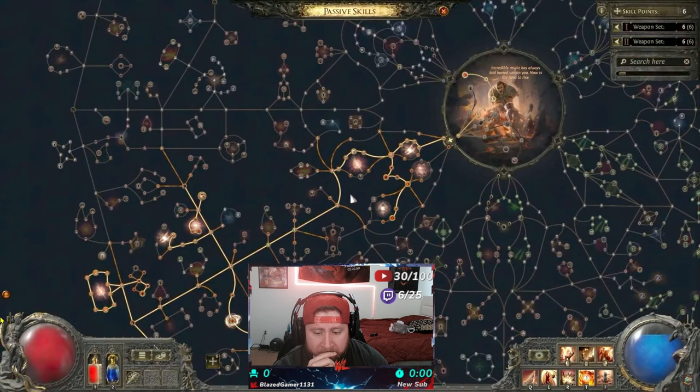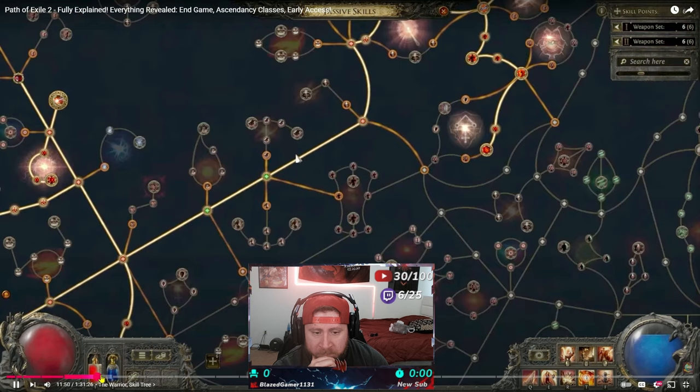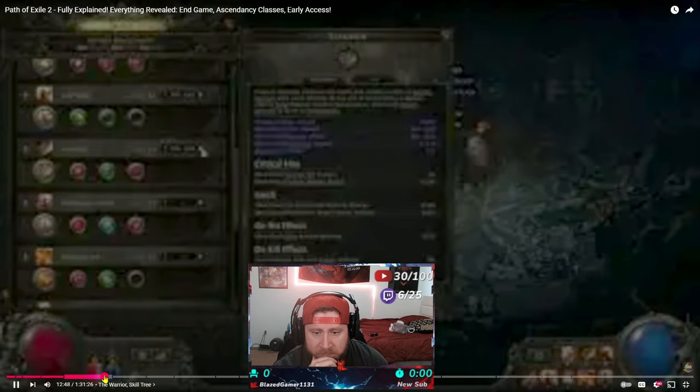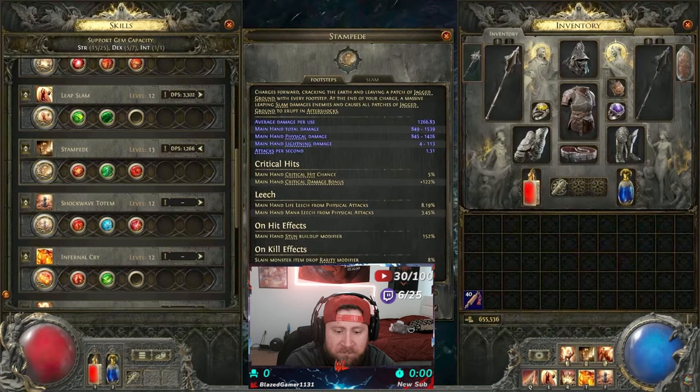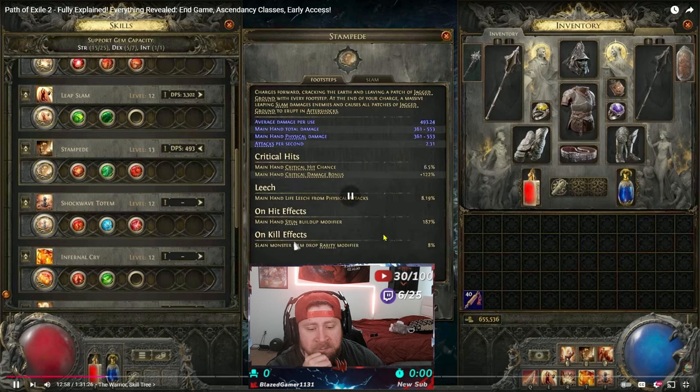I like that you can actually see the straight-up DPS on a skill now, as opposed to going back to your character sheet to check damage or highlighting over the skill. The correct DPS is now shown directly. This new skill gem system also lets you pick, for a given skill, which weapon set it applies to — I wonder if they'll have that overlay option as well.